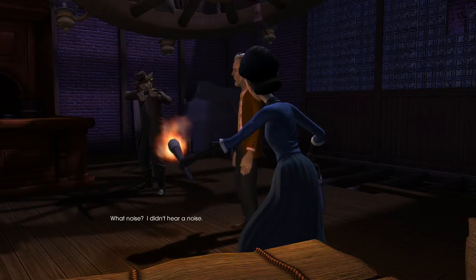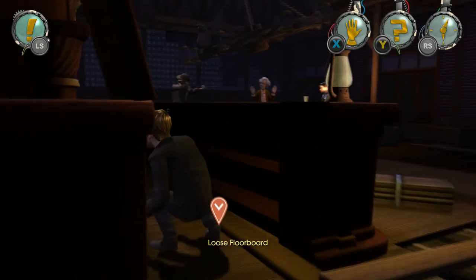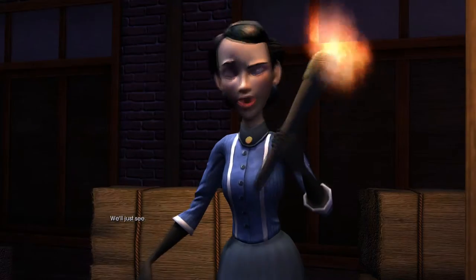Now we're going to want to pull on the pallet rope, which will then send the barrel over there. After that, make your way towards the front of the bar and jiggle the loose floorboard. Once we do that, the pickle barrel will now be in position.